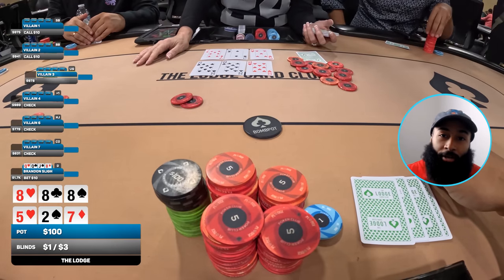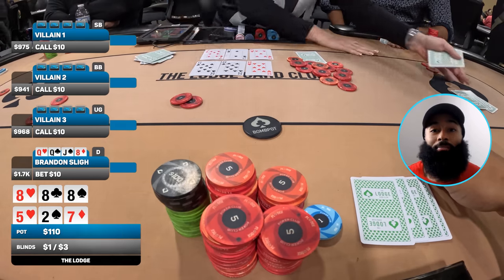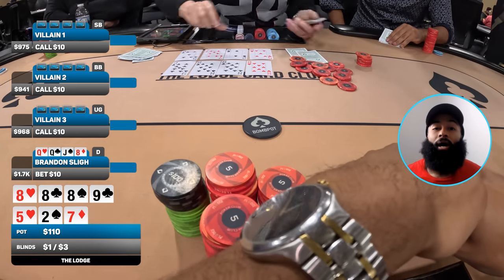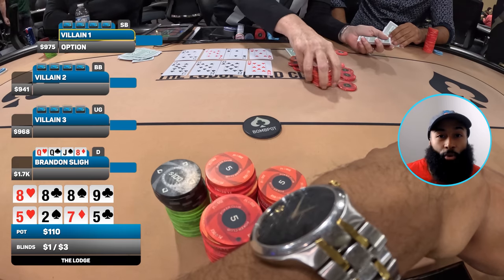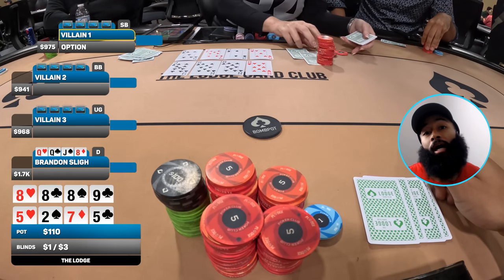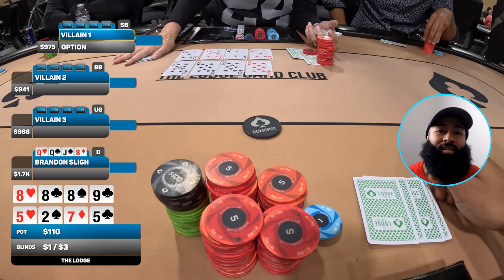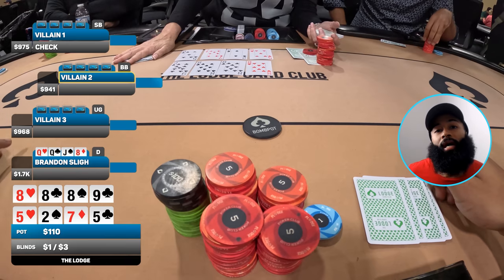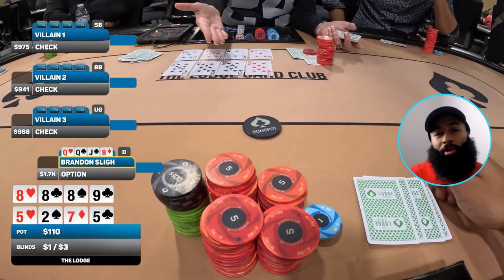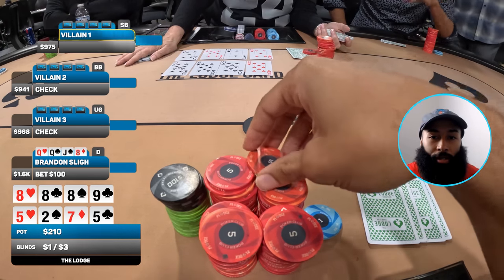Nobody puts in any money — it checks all the way around to me on the button. I don't put in a big bet, just ten dollars to go. We get three callers in small blind, big blind, and under-the-gun. We go four ways to the turn. The top board comes the nine of clubs and the bottom board comes the five of clubs. I still have quads and my overpair is still live on the other board.